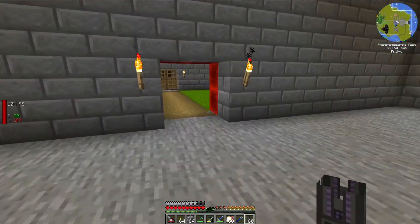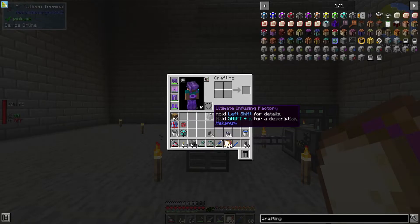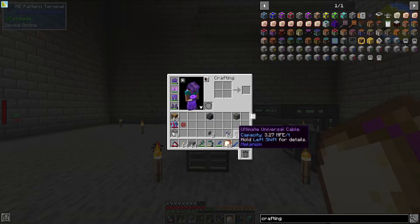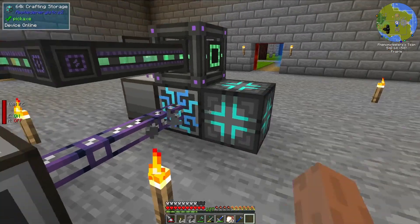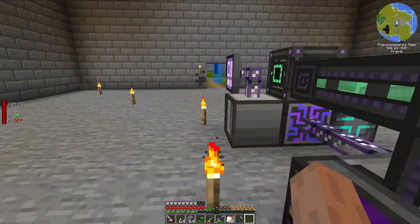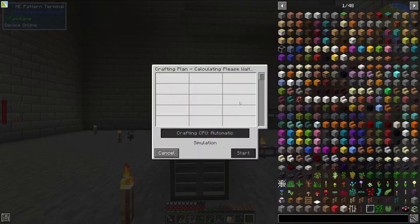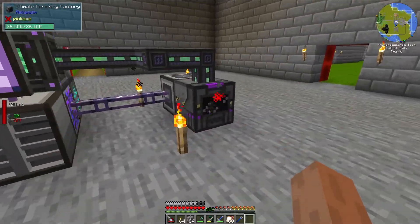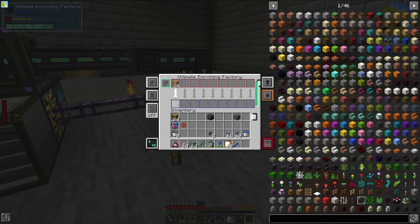One thing I did forget to grab are some crafting units. So I actually forgot about a crafting storage unit — you need these to be able to auto-craft things with an ME system. So let's just go ahead and attach it to the ME system right here. Now I should be able to auto-craft things. If I take a look here, I should be able to tell the system to make glowstone dust. And there we go — it is inserting the glowstone into the Ultimate Enriching Factory. Once all of this glowstone is processed, it should push it back into the ME system because we have it configured to do so on the back side. So that's fantastic.